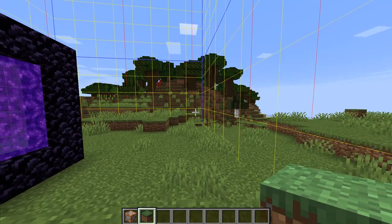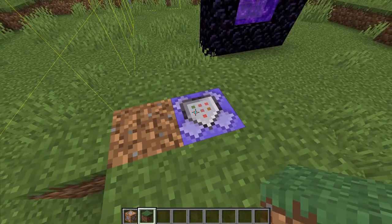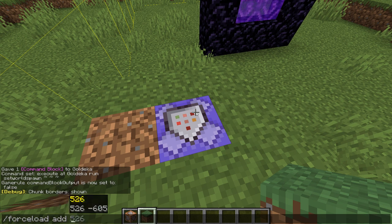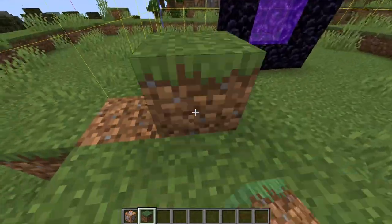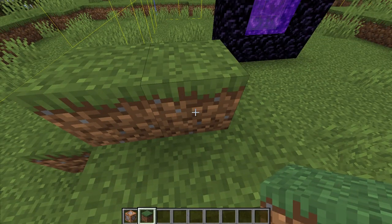Go into the same chunk as the command block. Press F3+G to show chunk borders and confirm you're in the same chunk. Then type: slash forceload add tilde tilde tilde tilde and press Enter. It should say something like 'chunk added to force load.' What this does is keep that chunk loaded no matter where you are in the world, so the command block will always keep working.